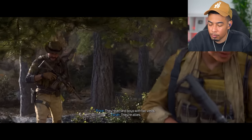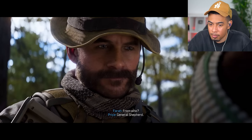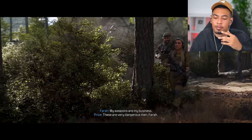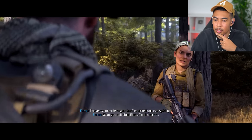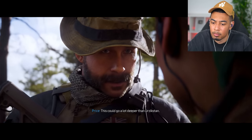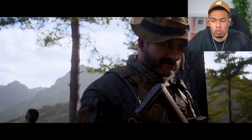Shadow Company don't have that kind of firepower - they're errand boys with tag vests. They're allies. They carried out a hit on my men - Commander Graves did this. He had his orders from home. But she was just with Graves - so she doesn't know? Did Shepard send those missiles? My weapons are my business. He's a very dangerous man, Farah. We are all dangerous, Captain. I never want to lie to you, but I can't tell you everything. What you call classified, I call secrets. My country is under siege again. Well, then let's help each other.